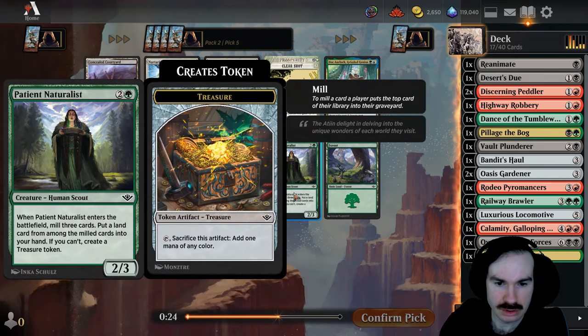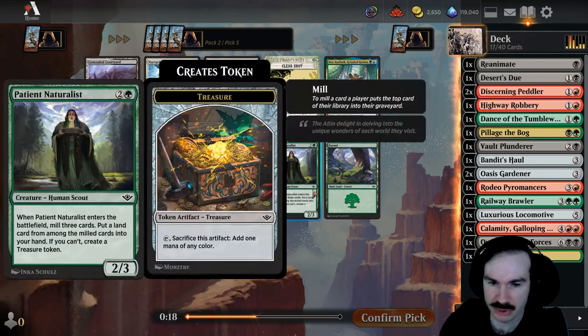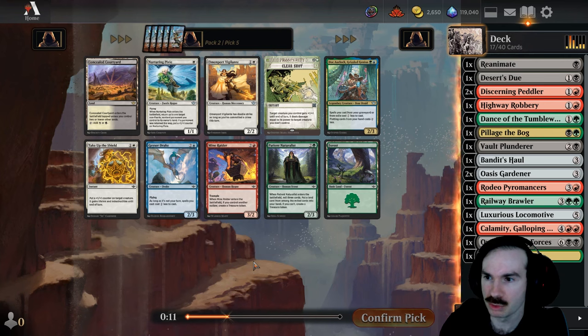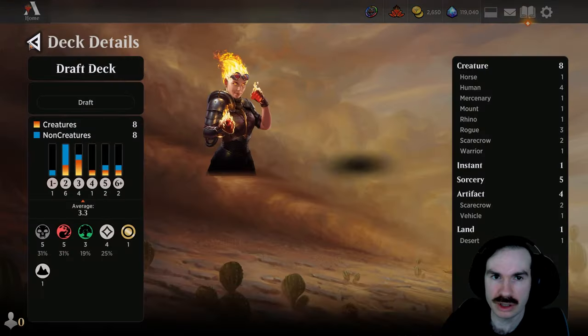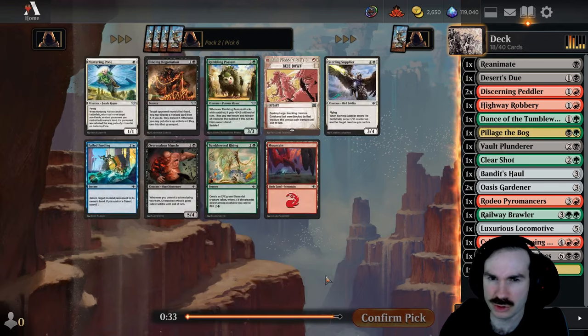Patient Naturalist lets you find a land or create a treasure token. It does randomly work well with Reanimate since it puts stuff in your graveyard, and it lets you ramp and fix — I kind of like it. But I could use some removal too. We have eight creatures, so I'm going to go with Clear Shot because it's one-sided removal and we don't have that much removal right now.